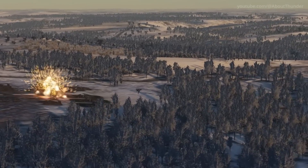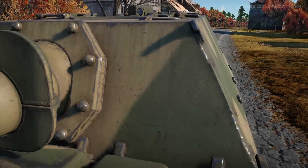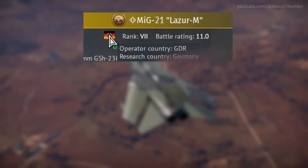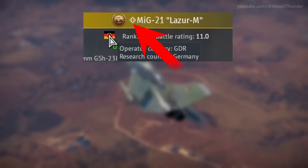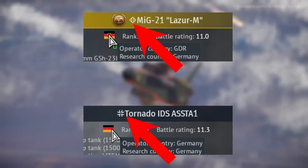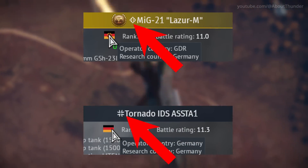There's also a refreshed visual model and textures for the German Ferdinand Tank Destroyer, which is really nice to see. Additionally for Germany, there are some new icons to help more accurately distinguish vehicles within the tech tree, including icons to differentiate between East German and Federal Republic of Germany vehicles.